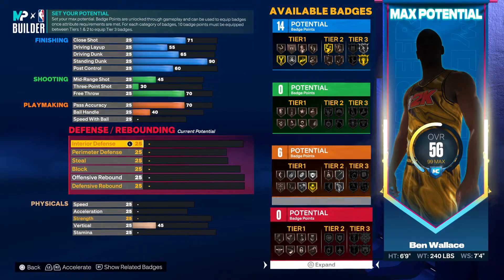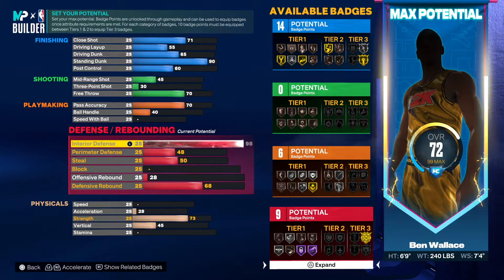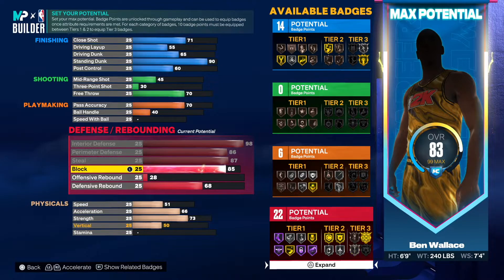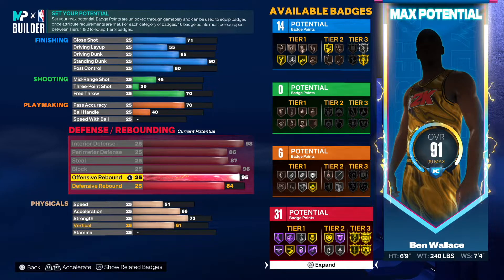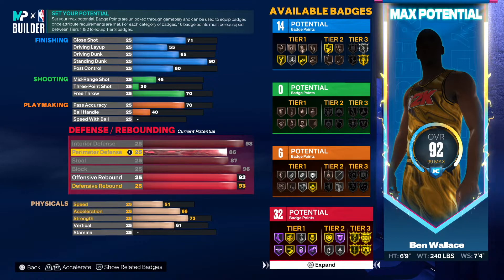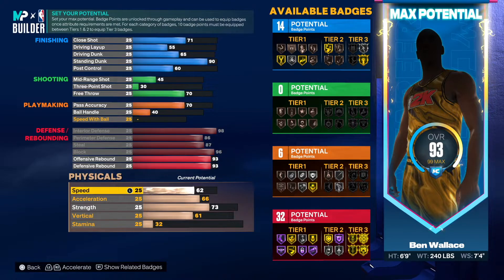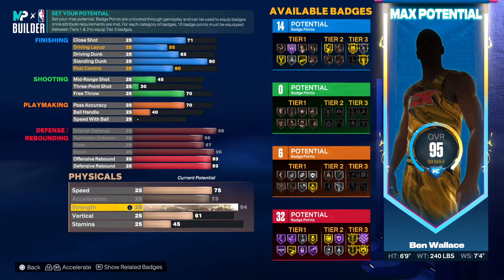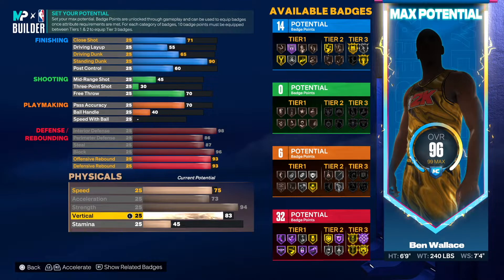He had a 98 interior defense — I got it from the old-time Detroit Pistons. So this is what you want to do: max out all of this. Go to 93 on those, we're maxing out all of this. For the physicals go 75, it's 73. He had a 92 strength but we're just gonna max it out at 95.